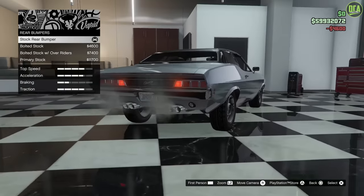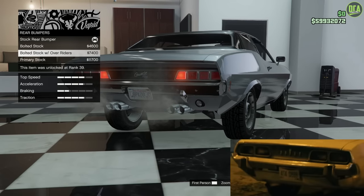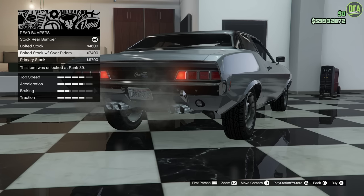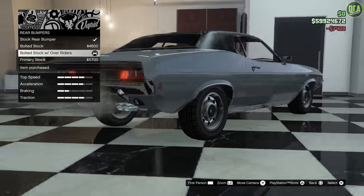For rear bumpers, this one's a bit tricky because they had multiple cars, as almost every movie does — multiple variants of the same car: one for stunts, one for less aggressive stunts for close-up shots. You can tell the difference throughout the movie. In one scene it has the overriders, but in another scene it doesn't have them at all — you can still see the hole underneath the bumper. I think it was supposed to have the overriders, so you can go with either Bolted Stock or Bolted Stock with overriders. I'm going to go with the one with the overriders.